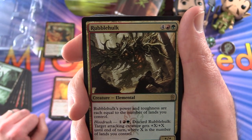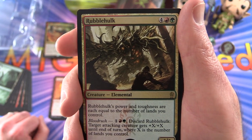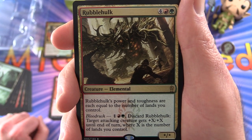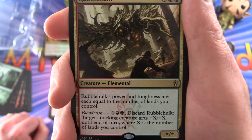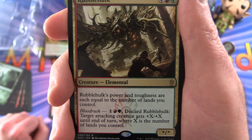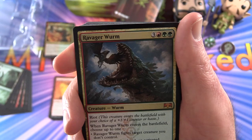Next we have a Rubblehulk — Creature Elemental, star/star for six mana. Its power and toughness are each equal to the number of lands you control. It has Bloodrush — one Mountain, one Forest — discard it and target attacking creature gets plus X, plus X until end of turn where X is the number of lands you control. That could do some fantastic damage.